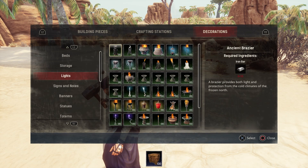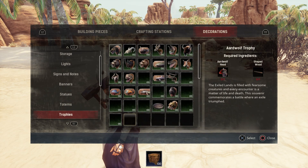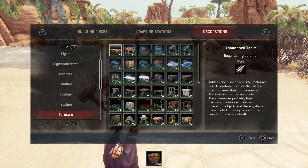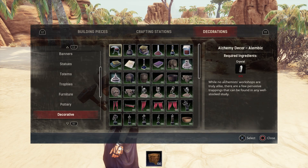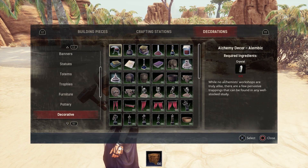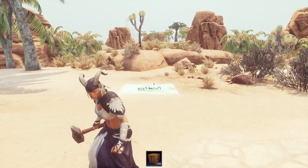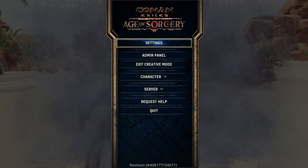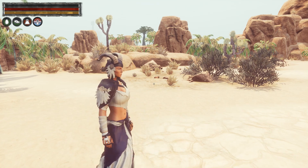The same applies with crafting stations — one covers all the smithing stations, one covers carpentry, and there's all the alchemy, cooking, farming, general, religion, sorcery, companions, and special categories as well. For decorations, it breaks it all down: here's the beds, here's all the storage, here's all your light items, your signs and notes, your banners, your statues, your totems, your trophies, all your furniture. If building is your thing, this is a boon — it is just wonderful. To get out of this, all you have to do is bring up this again and hit Exit Creative Mode.